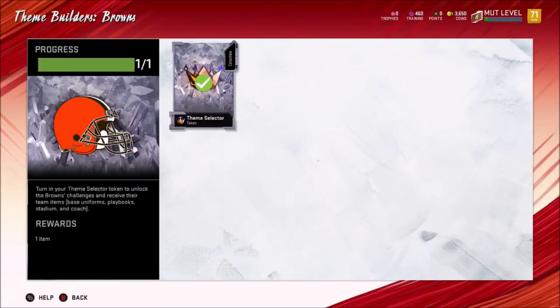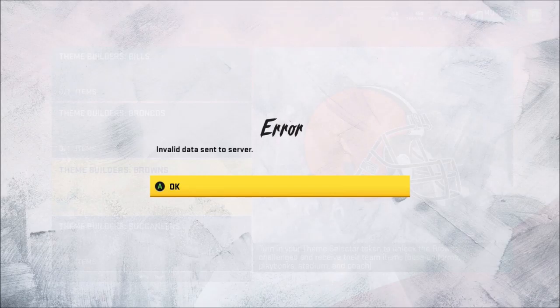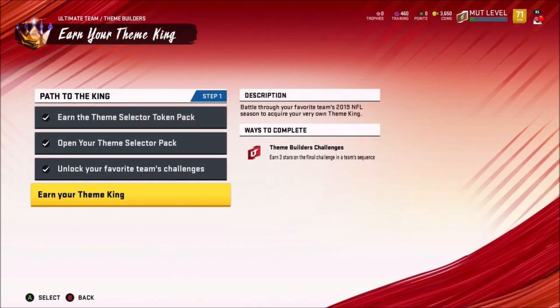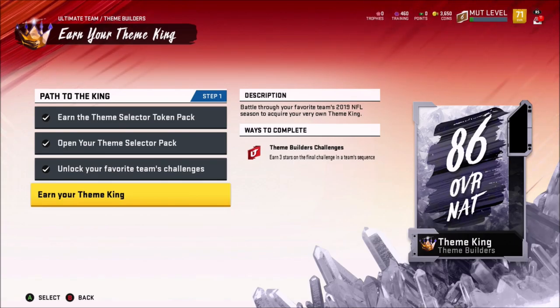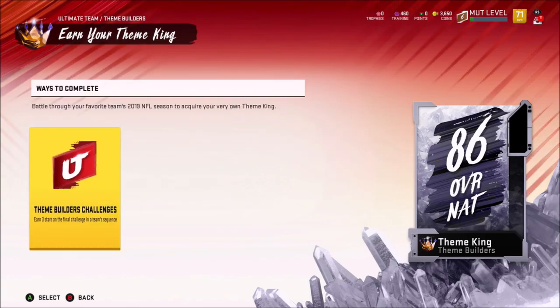So you could like mismash your teams up, huh? Yeah, like you get different uniforms and stuff. Invalid data sent to server. Oh, that's unfortunate. Thanks, servers. Alright, I guess we did it. Battle through your favorite team's season to acquire your very own theme king. It says earn three stars on the final challenge in the team. So let me go and select this theme builder's challenges — what do we got here?